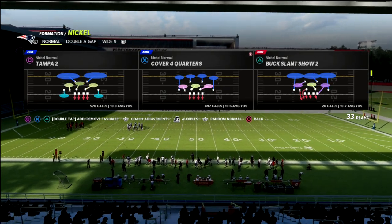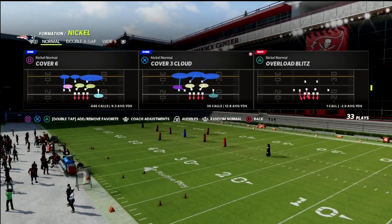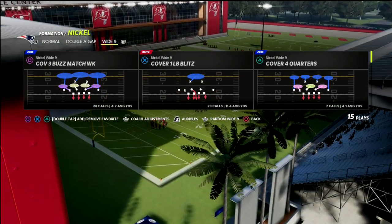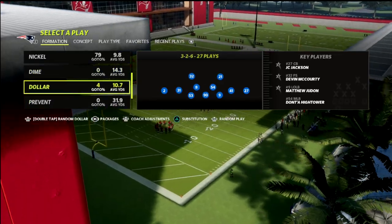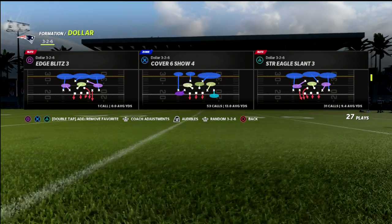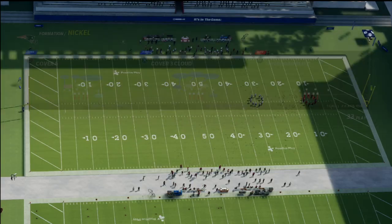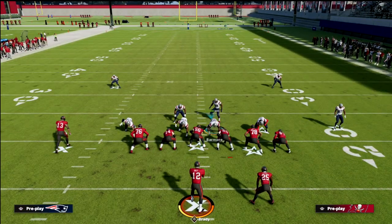We're gonna be focusing our efforts on the cover six coverage — this is a match coverage that you can find in a variety of different formations. I'm in the nickel normal out of the San Francisco 49ers playbook primarily, but we also have the dollar three-two-six. Cover six is one of the only defenses you'll find in these dollar and dime sets, so it's a great defense to master and really understand.